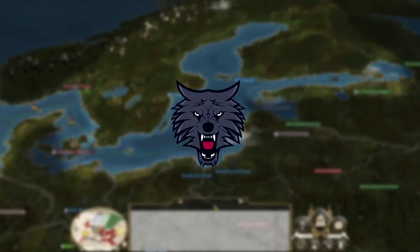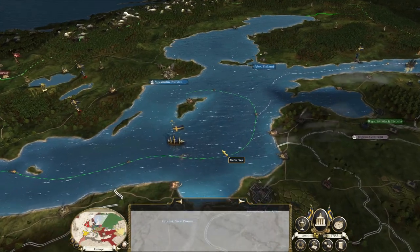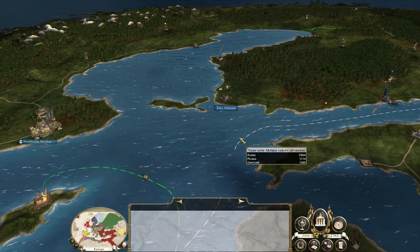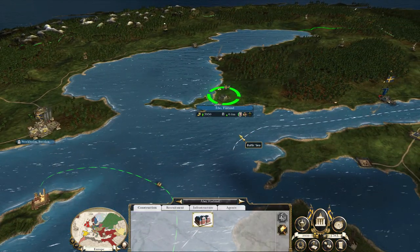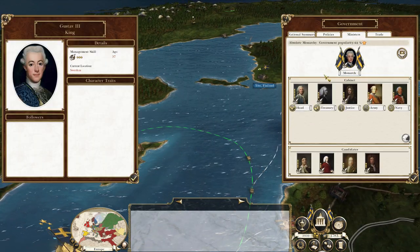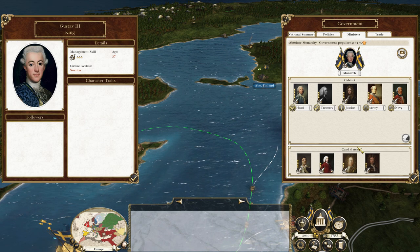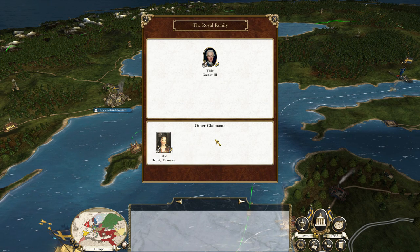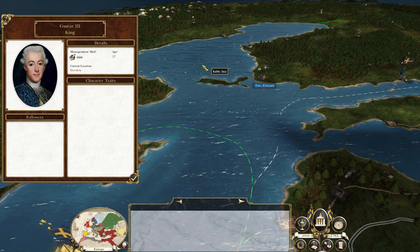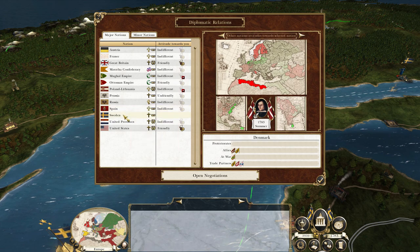Welcome to the campaign map. We start off with Stockholm in Sweden and we've also got Finland. We want to try and rush the Danes as quickly as possible and we might go to war against Russia early. We don't have St. Petersburg so we're playing a late campaign. Gustav III is currently our king and we have a daughter as an heir. We're playing on a late Darth Mod campaign. Let's have a look at our diplomacy.